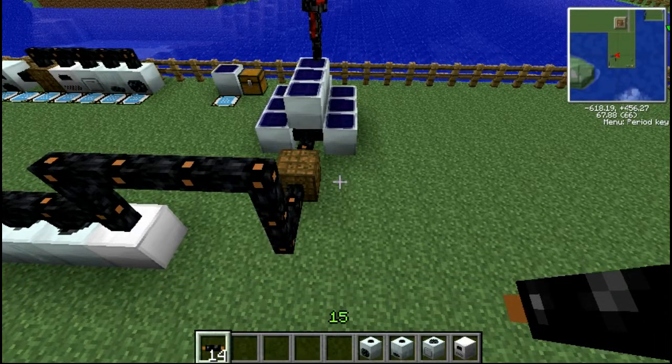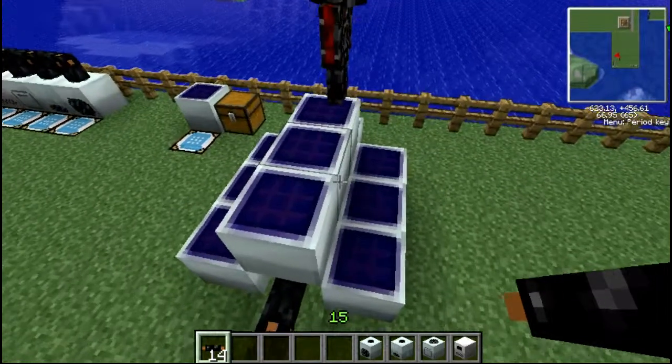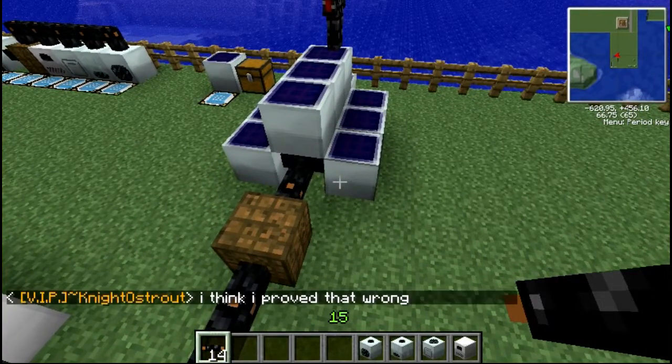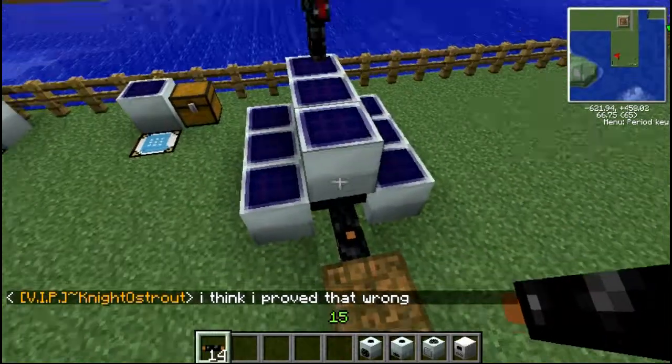Getting into further power - there are higher tiers called solar arrays. There are different levels of solar arrays: low, medium, and high. For example, low would be eight solar panels - just as an example, I'm not actually going to make them right now.